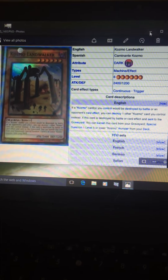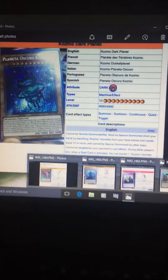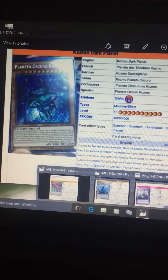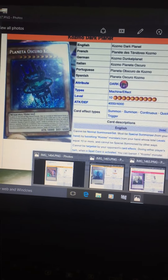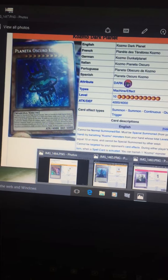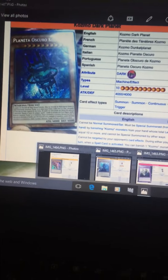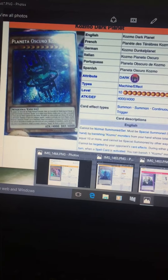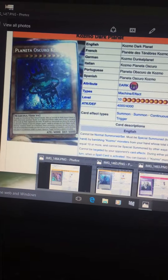Alright, so those are the Cosmo cards the deck is getting for Shining Victories. Honestly, I don't think Dark Planet is really that good — maybe people will run one copy, but it's a huge minus to put out because you need to use two cards from your hand plus have Dark Planet itself. So it can negate spells and traps, which is really nice, and stops System Down, but other than that this card isn't really that good.